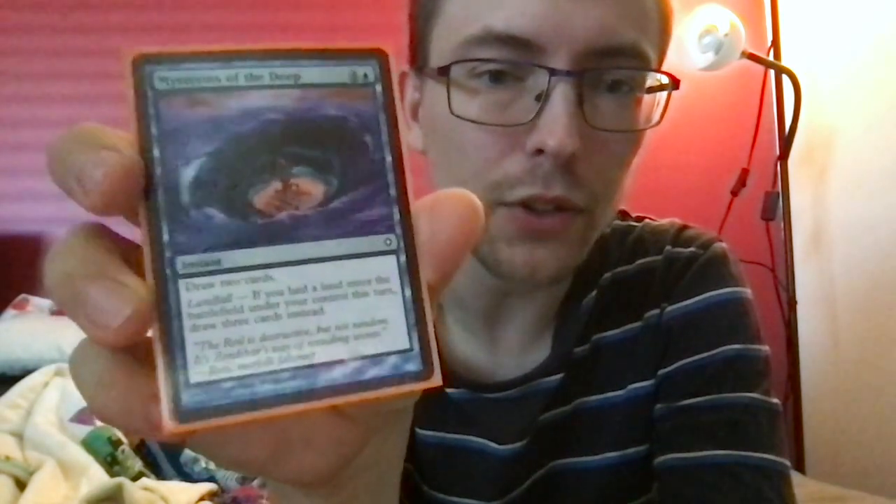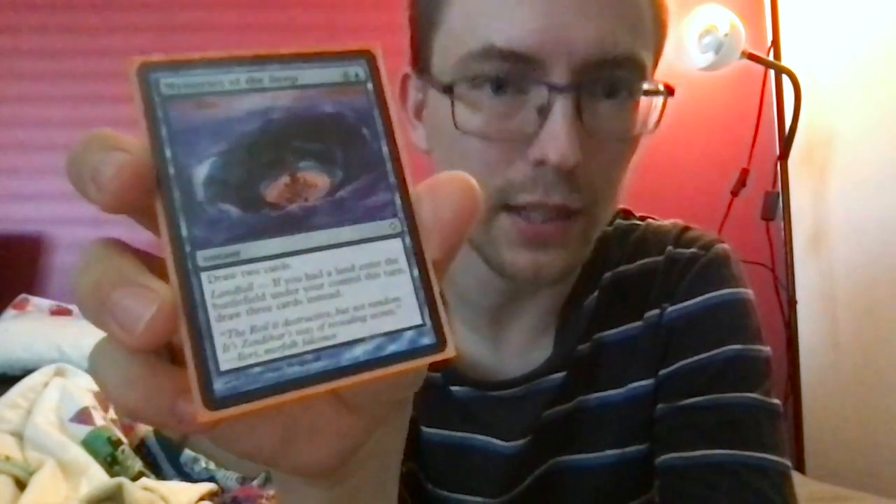Mysteries of the Deep — four and a blue for an instant: draw two cards, but also has landfall on an instant. If a land entered the battlefield under your control this turn, you draw three cards instead. Five mana draw three — not too bad. And Mysteries of the Deep seemed like it worked well for Australia.